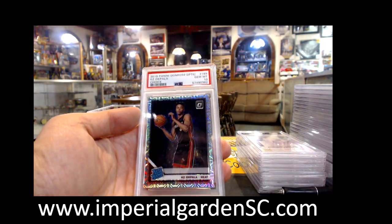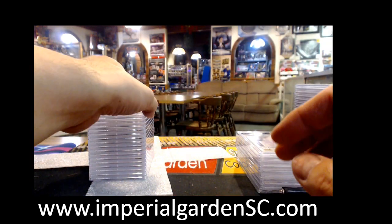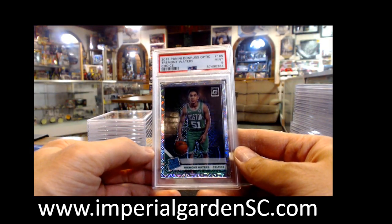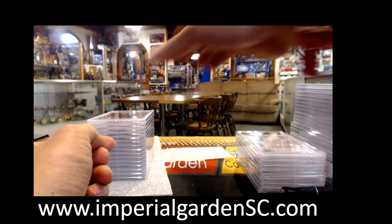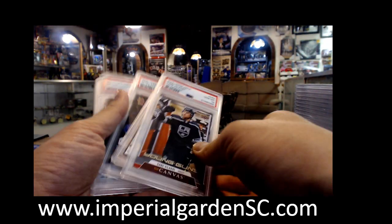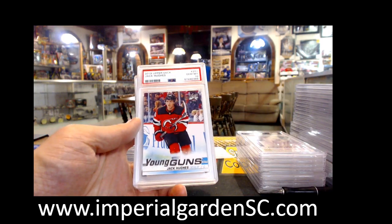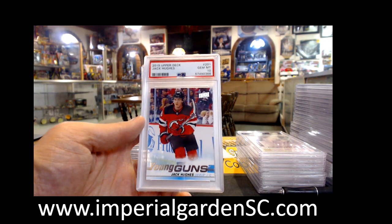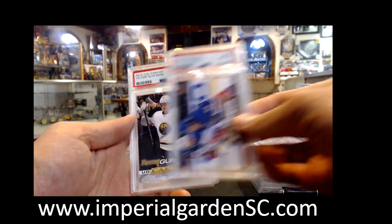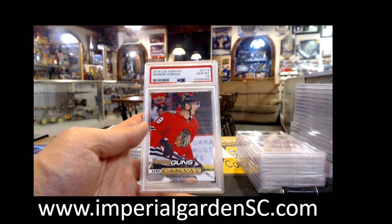Jared Stidham from 2019 Prism PSA 10. Got Jordan Humphreys Green Scope Mint 9, 45 of 75. KZ Okpala Choice Mojo PSA 10. Bobo 10. Tremont Waters. These ones are Reese's — checking numbers, 65, 66, 67 — all yours Reese. So we got Gay Velarde Canvas, Jack Hughes Gem Mint 10, Victor Olofsson Canvas 10, and Dominic Kubalik Canvas 10.